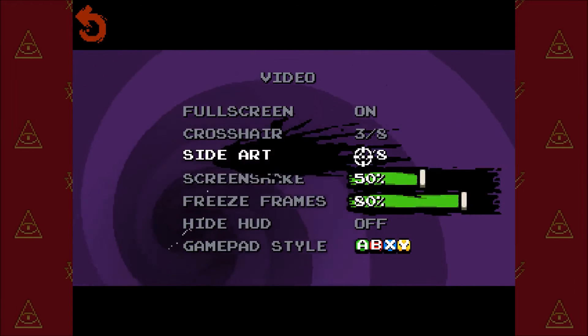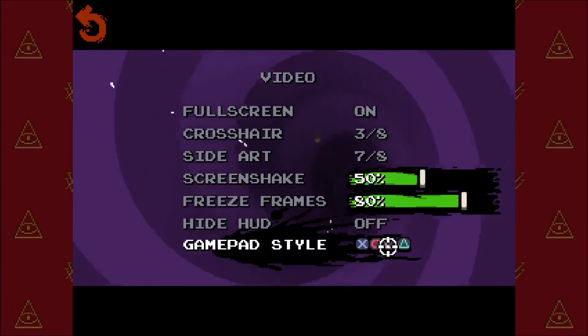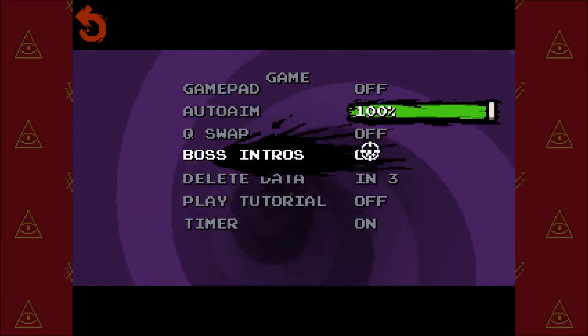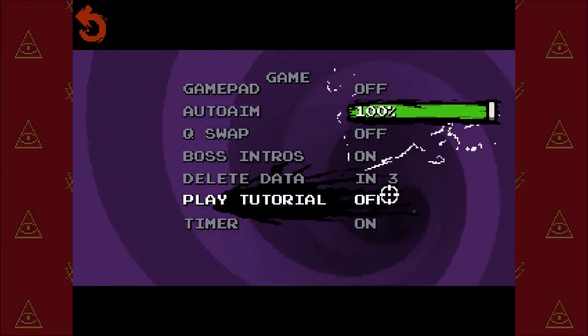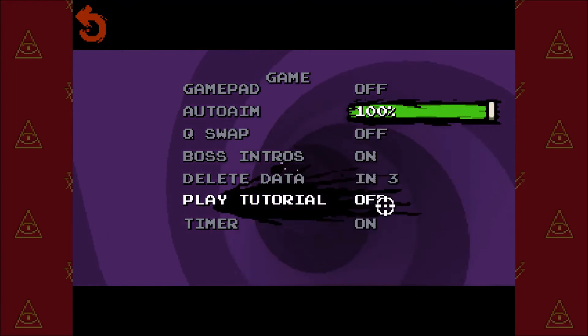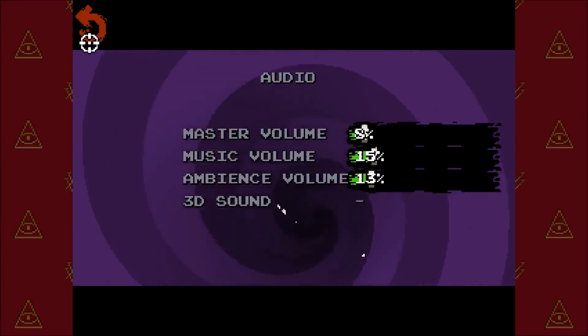Settings — Video, Site Art. You can change gamepad styles. Bonus intros on. Delete data — yeah. Play tutorial off. Timer on. I got killed by a purple crystal.